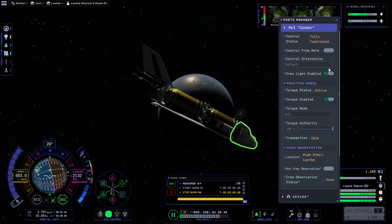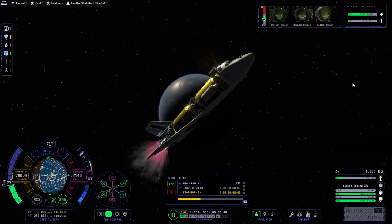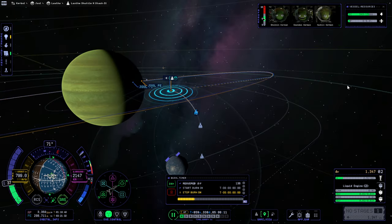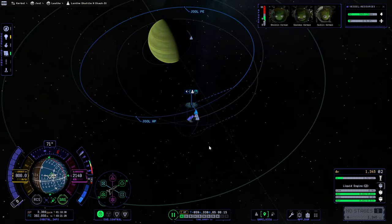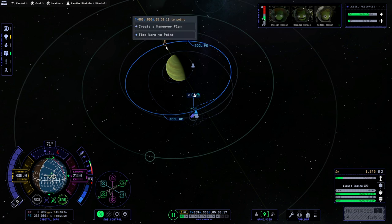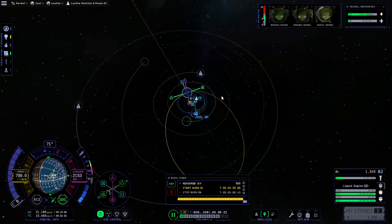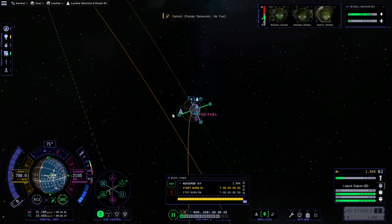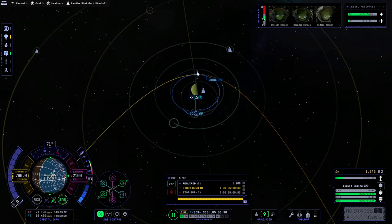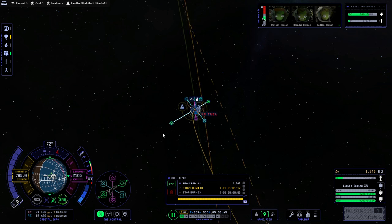Wait — we need to control from here. It's still controlling from the docking port. So let's say we're in that orbit, which we will end up being in, and we wanted to depart. That's costing too much. This is why we have to have it rendezvous with the pod, because this doesn't have quite enough without taking the fuel from the other space plane — no fuel.